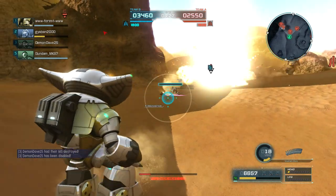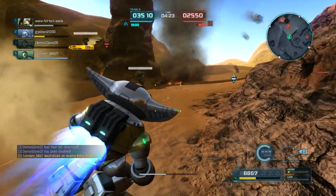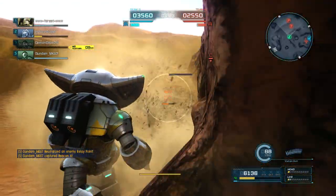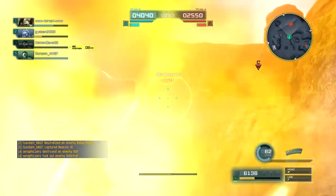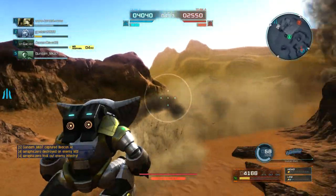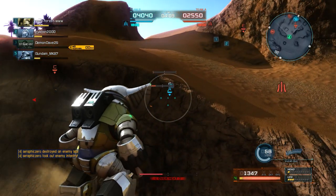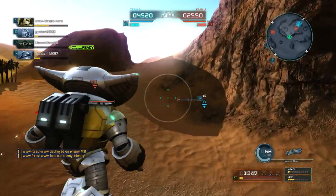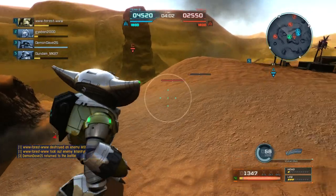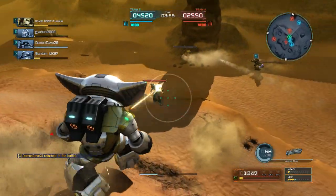I wasn't expecting my ally to downswing that guy. I couldn't finish him off with that volley. Okay, let's try to get behind cover. Vulcans are back up. I actually never got to use the AgaGai in the first Gundam Battle Operation. In that game its Vulcans caused like an interrupt, sort of like the beam spray gun, but it doesn't do that anymore — I think it's just a regular Vulcan now.